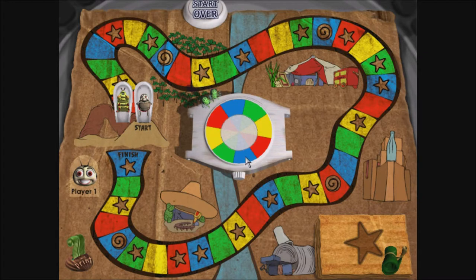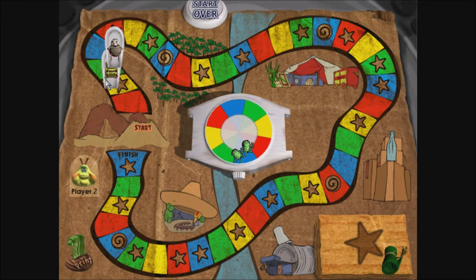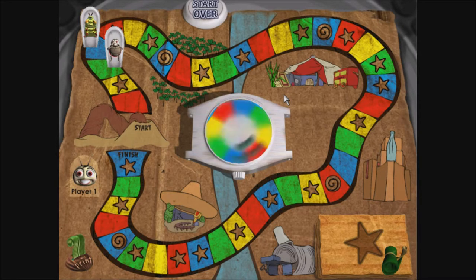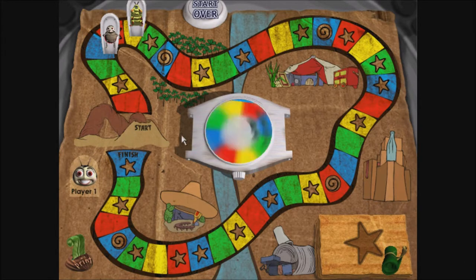Player 1. Green. Player 2. Blue. Yellow. Player 1. Blue.